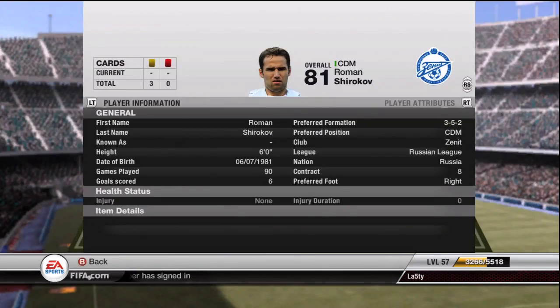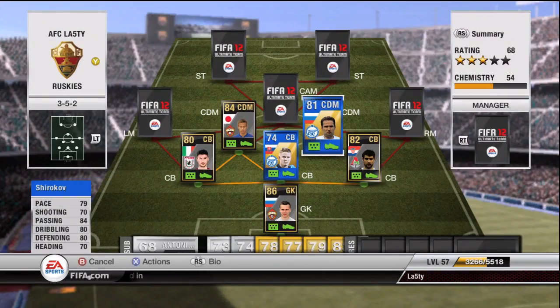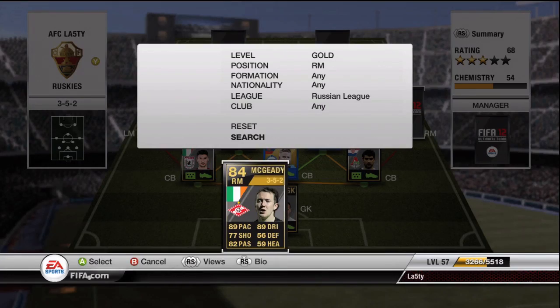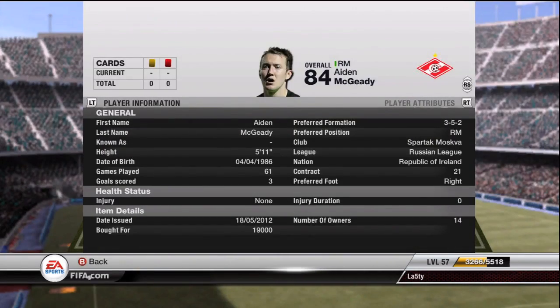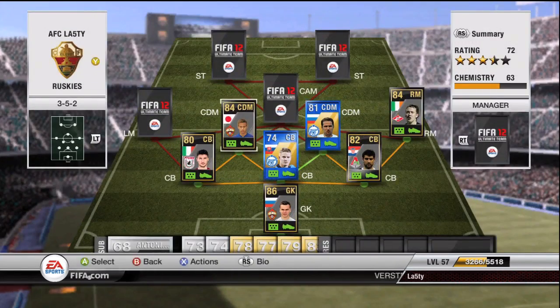Our right midfielder, who I thought was probably the biggest waste in this team, is the inform McGeady. Just didn't do anything for me — I was expecting big things. He's got five-star skills and the regular McGeady seems to be pretty good, but he didn't do anything at all for me unfortunately. He's a good player but not in my hands. I've seen lots of people get some nice goals with him but not me. He'll cost you 19k.